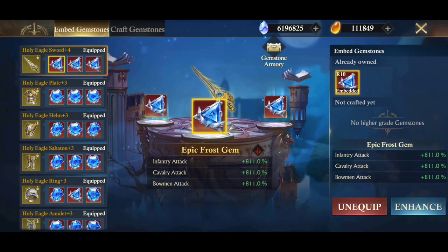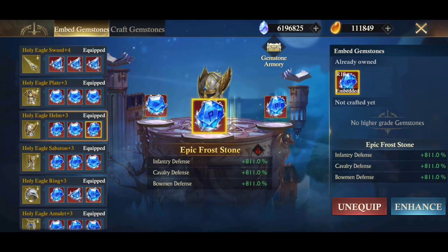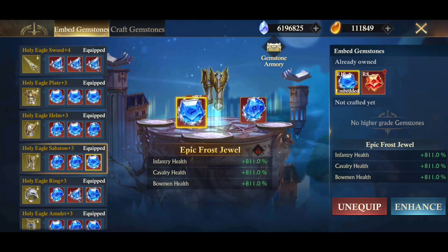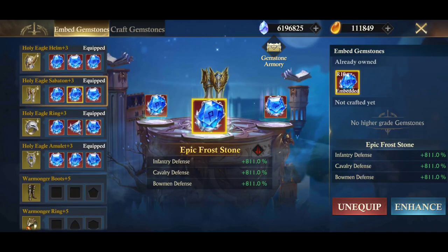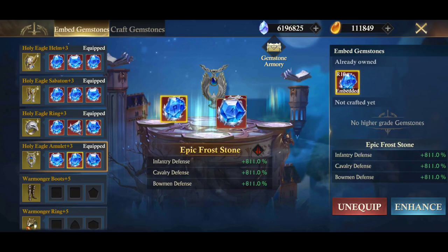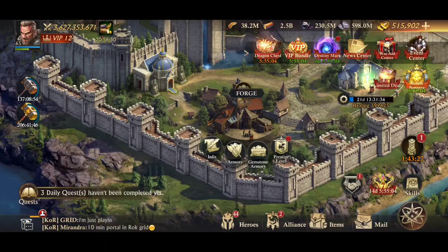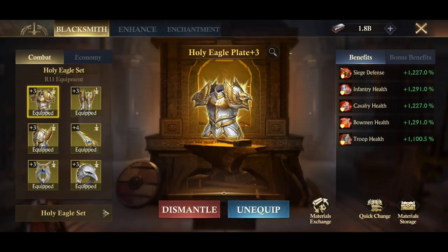On the gem side, looks like a whole lot of epics and a few legendaries — needs some work there, but a pretty solid set of cross gems. He has a full Holy Eagle armor set as well, at plus 3 all the way across, with some enchantments on it. Still quite a bit of a way to go on there — I'm sure it's a work in progress.